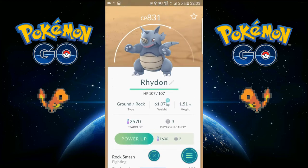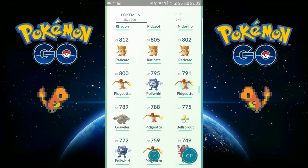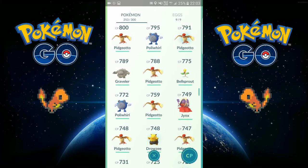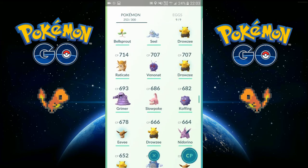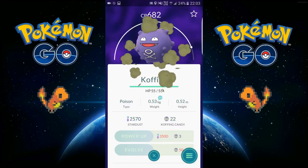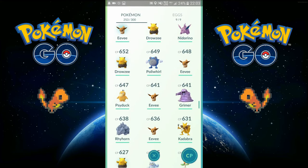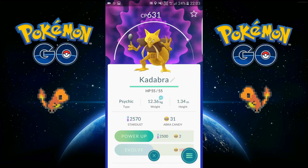I evolved this right away because it got a 97 percent IV, so I have to power it up a bit. A lot of Pidgeys — well, Pidgeottos. I don't really get a lot of Grimers as you can see, and the same with Koffing — I don't have Muk or Weezing. Same with this Slowpoke. Kadabra — this is going to be an Alakazam when I got enough candy.